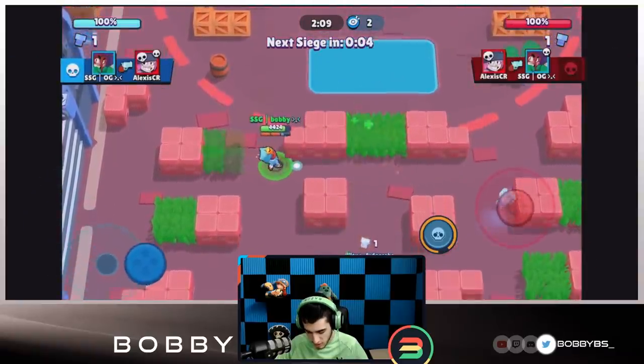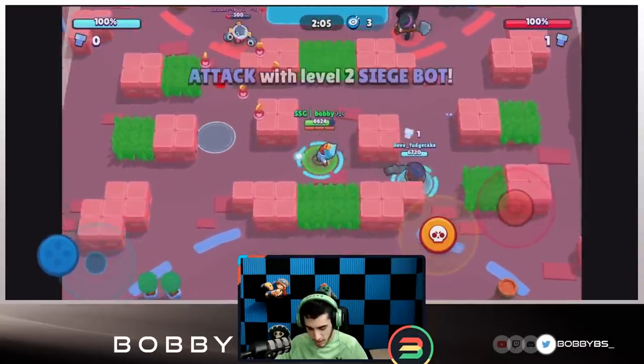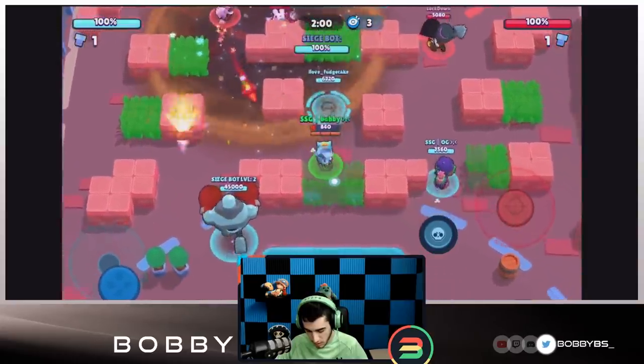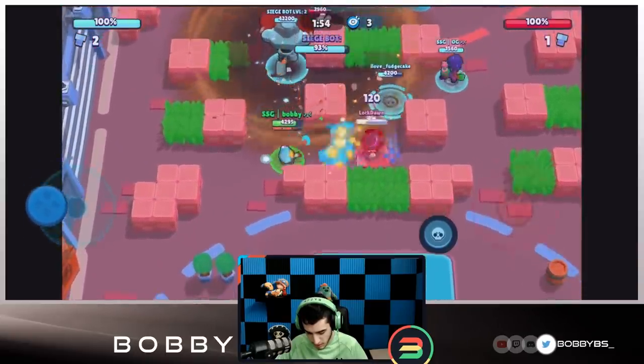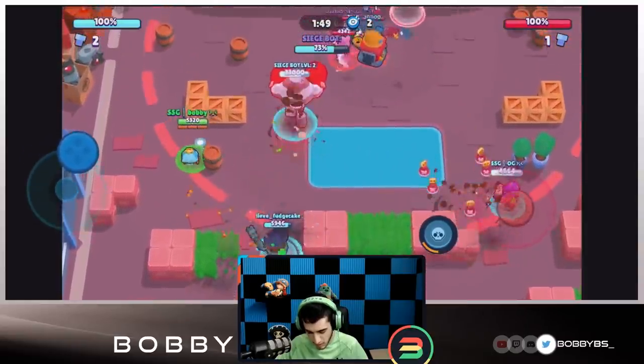You guys can see Fudge is going to get a kill over there. OG is going to trade and it looks like we're going to get the first bot — and we are — so we're going to go for the one push. We're putting this down right over here using the damage one so they're not able to regen. You guys can see Fudge is sneaking around over there, they don't really know where Fudge is. The Mortis runs right into Fudge — that's a really easy kill for us.